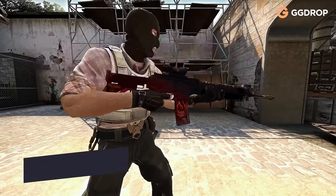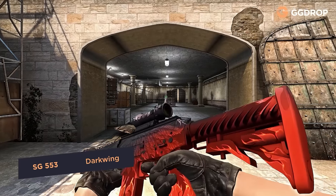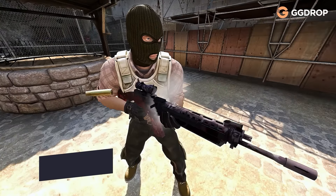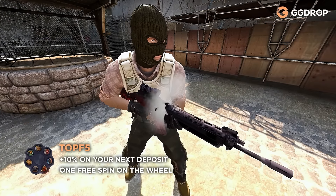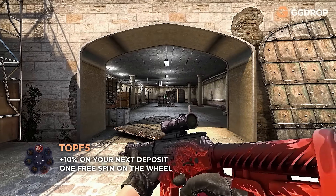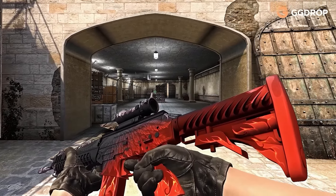This SG is decorated with the wings of a Firebird. Even if it doesn't fly, it shoots very painfully. Time after time, you'll be reborn as a phoenix from the ashes and incinerate your enemies. If you don't succeed the first time, you'll resurrect and go around again. That's the way of the warrior.